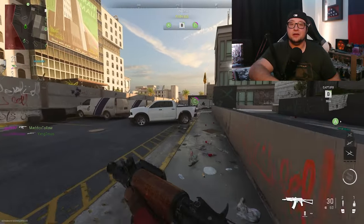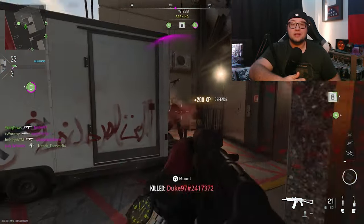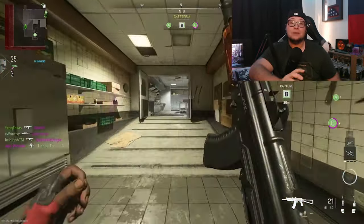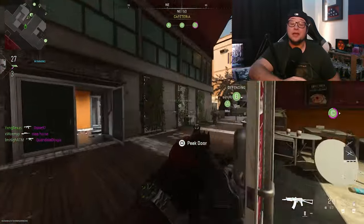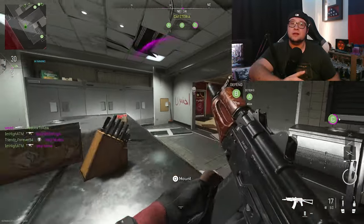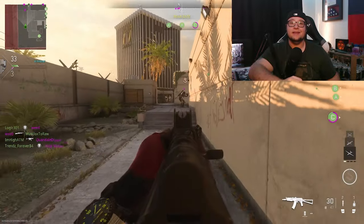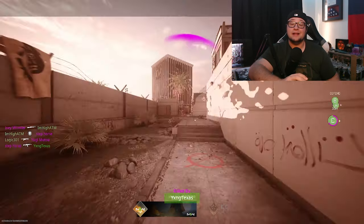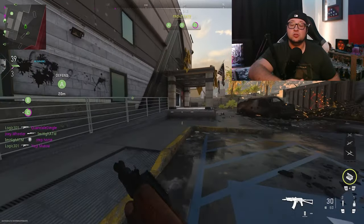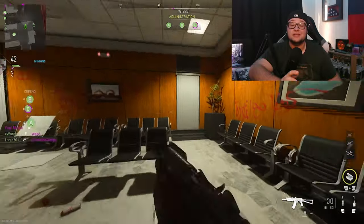Now let's talk about the best ways to get point blank kills. First and foremost, you may need to change up your playstyle a little bit, because you're going to want to get up close and personal with your enemies. I would suggest playing incredibly fast and aggressive so you can quickly close the gap. Also, if you need to sit in a corner, sit next to a door or entryway into a room, because enemies pushing through that door will be unsuspecting and you'll get an easy point blank kill.